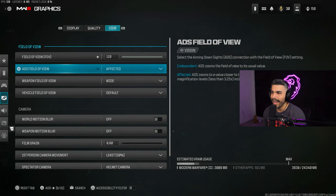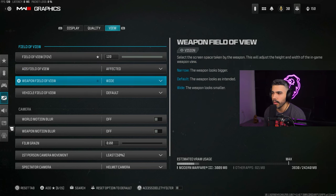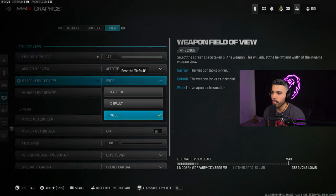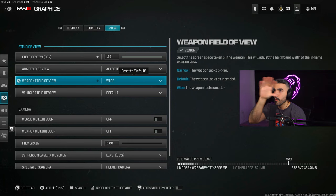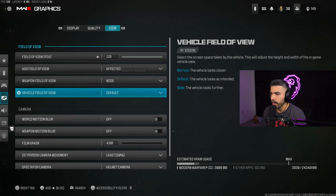I play on Affected FOV — I feel like you should run Affected unless you're under 90 FOV, as it reduces visual recoil. For Weapon Field of View, I use Wide. Narrow makes the gun appear bigger but shows more of the center screen; Wide makes the gun smaller but covers more of the center. Those are the trade-offs.